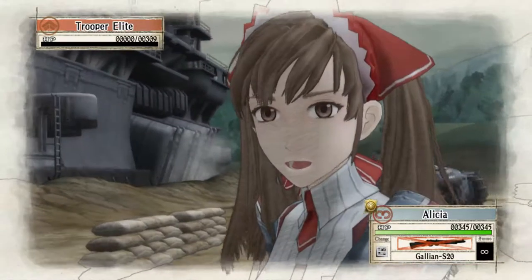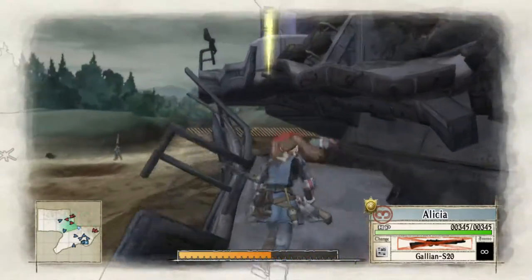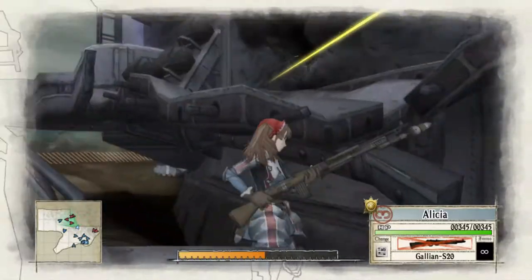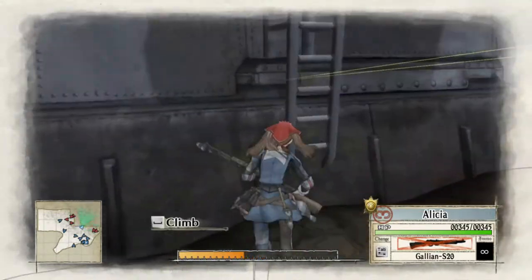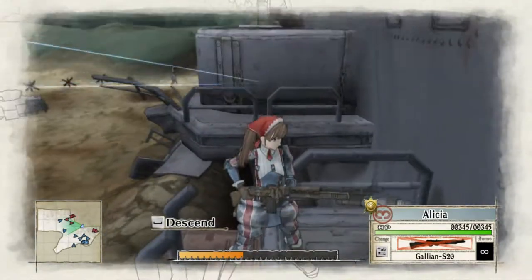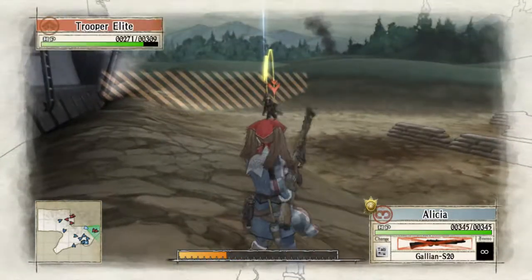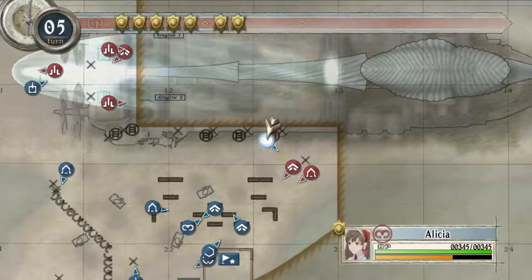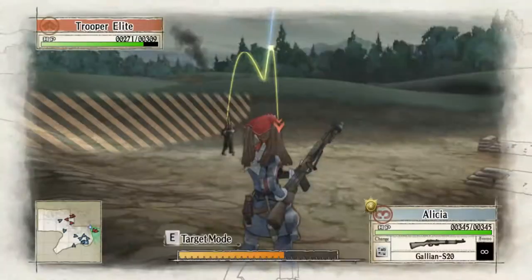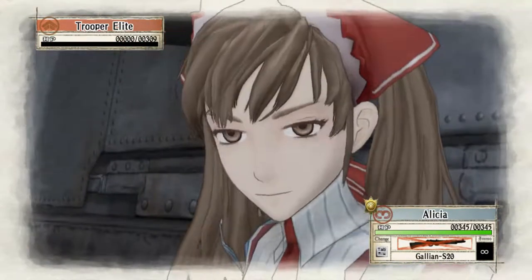That guy's done. Can I climb up here? Doesn't look like it. There's a ladder — I can go up this ladder, but for what purpose? We'll come up behind these guys and take both of these out. I'm kind of at a loss here. I don't really want to look up the solution, but I may have to do a little research if I can't figure this out in the next turn or two.